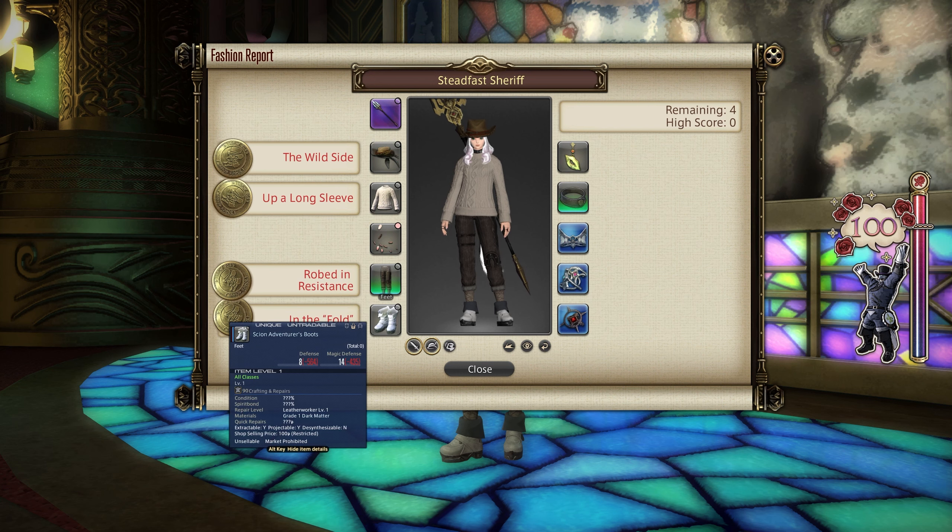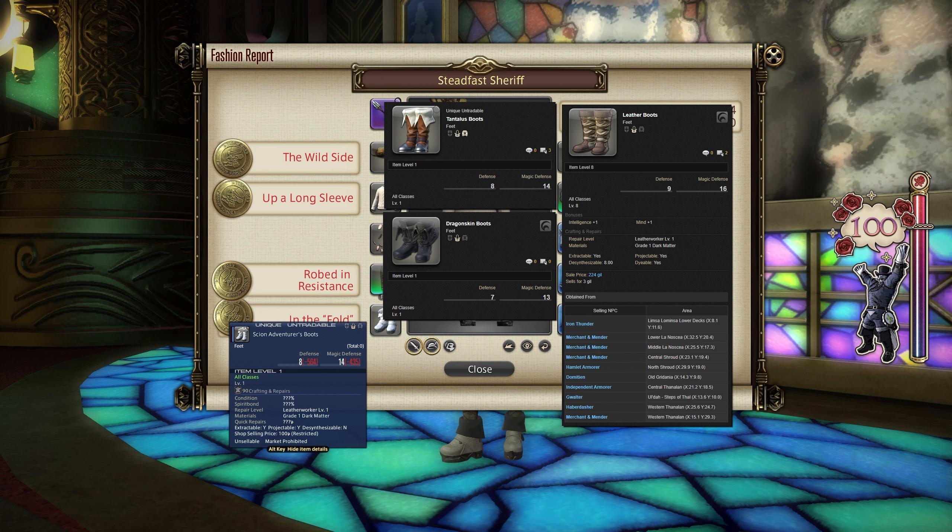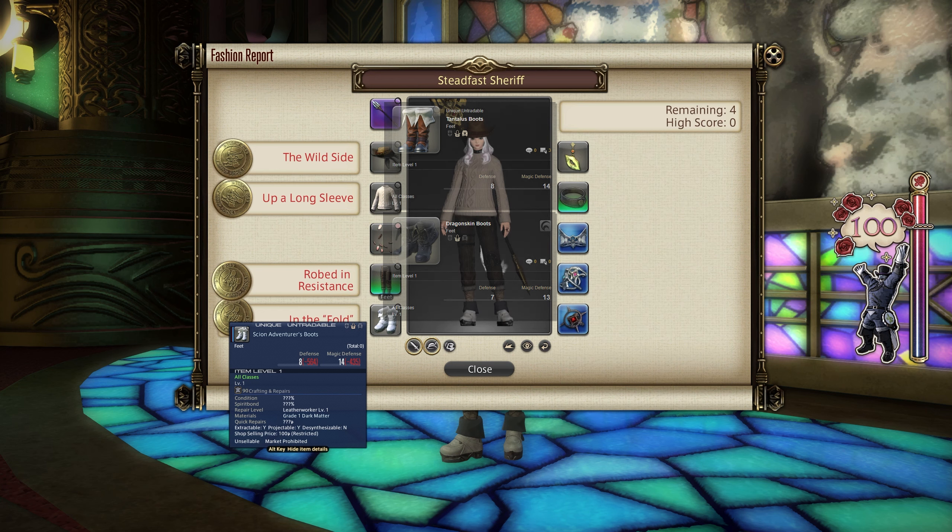For the feet slot, this is a very easy slot with two great choices. If you have completed part of the MSQ early on in the game, you'll gain access to the Scion Adventurer Boots from the MSQ quest The Greater Obsequies, and you can get these back from a Calamity Salvager for 100 gil. Alternatively, the Leather Shoes from any low-level city-state armor vendor such as Gwalter in Ul'dah are a really great option accessible to a lot of players. The Tantalus Boots and Dragon Skin Boots should also work.